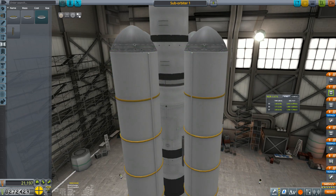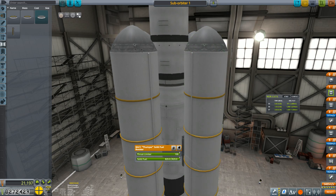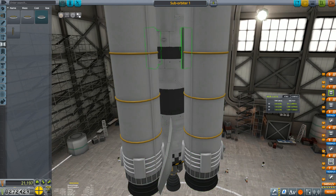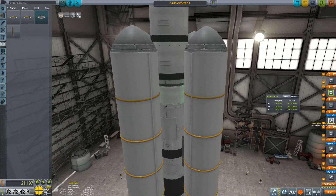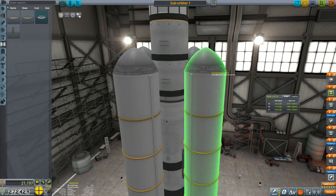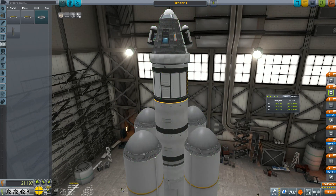All right — so we reduce thrust on the solid boosters to about 1.5; that may have been the issue before. We fire those, let them off, then fire that — gives us a thrust-weight of about 1.3 to 1.7 depending on where I am. That should be gracious plenty. We'll call this 'Orbiter One' — save that. I think that's pretty good.